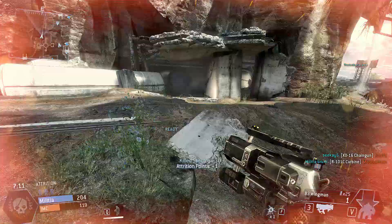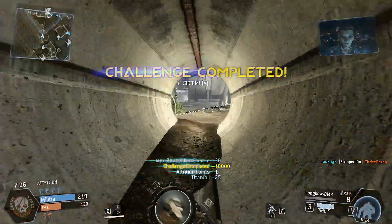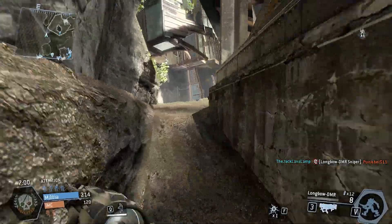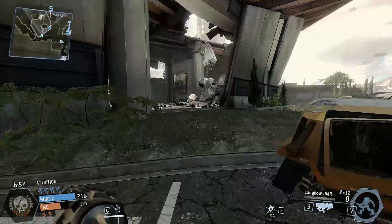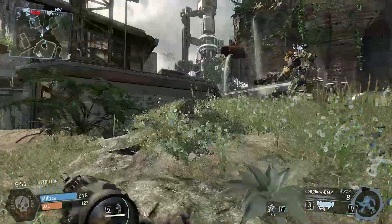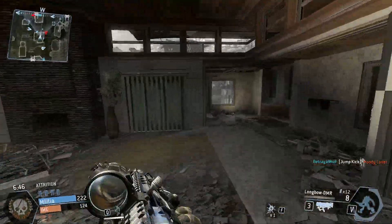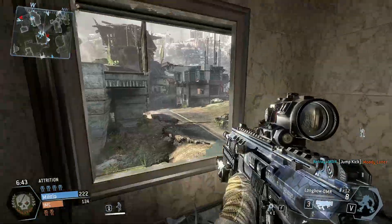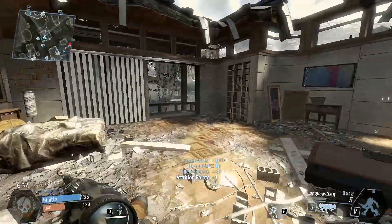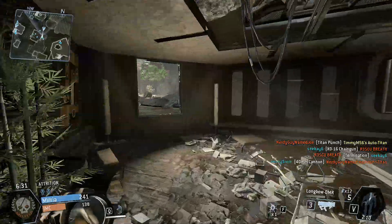The reload time for the Longbow DMR is 2.66 seconds with bullets still in the magazine, and 3.66 seconds with no bullets in the magazine, making it a really slow reload time. I know some reload times in this game are very long — use the fast reload perk and you can easily reload your guns quicker. If you're in a longer range position, you have a little bit extra time to reload, so it's not a big deal, but definitely use the faster reload perk so you don't get caught reloading.